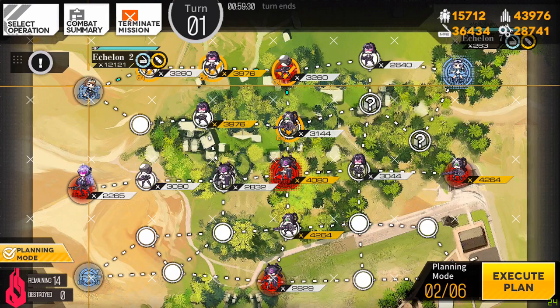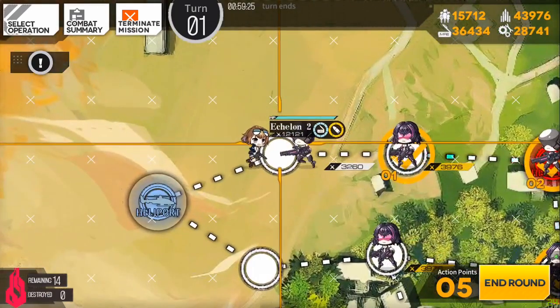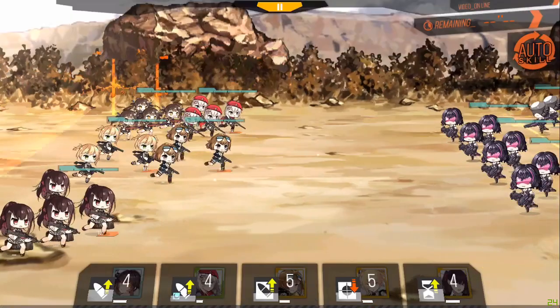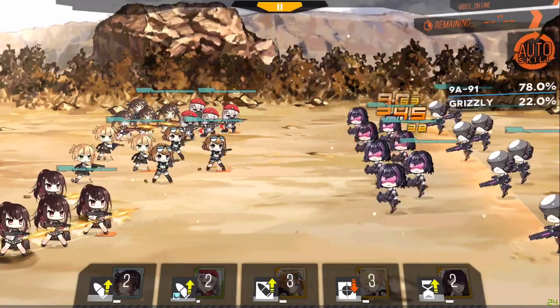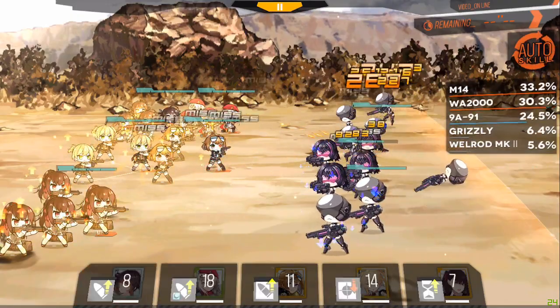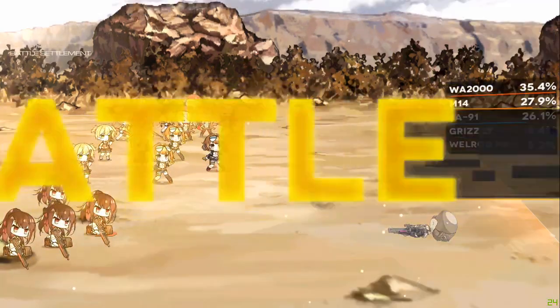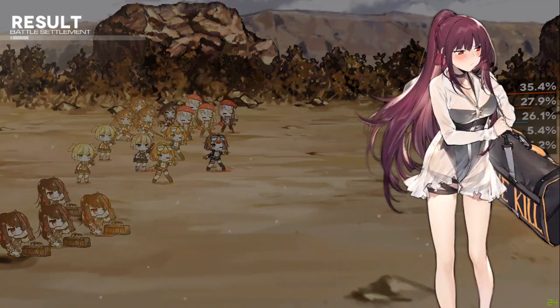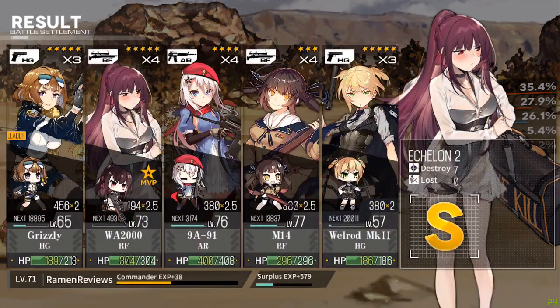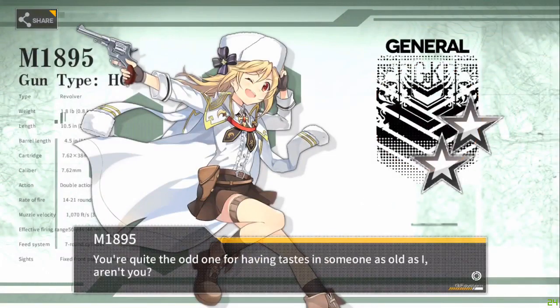Currently this is the only map where I can constantly run this and not have to worry about losing a member with this echelon. The next one I'm going to show you — the harder version of this map — is a little bit harder because my Grizzly in the front keeps dying. Her evasion rate isn't the best, even though she has some attachments that help a little bit.